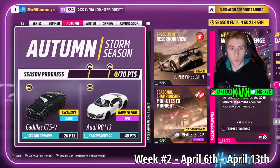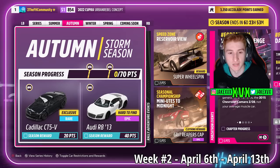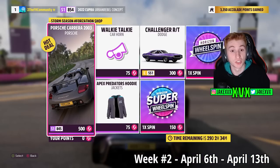That week had one new car, the Rimac Nevera. On to the second week, Autumn. For 20 points you can get the next new car, the Cadillac CT5-V, and for 40 points the Audi R8 from 2013. The Forzathon shop has stuff like the Porsche Carrera, the Dodge Challenger, the Apex Predator's Hoodie and the Walkie Talkie Horn. Here are some screenshots of the rest of the challenges on that second week.